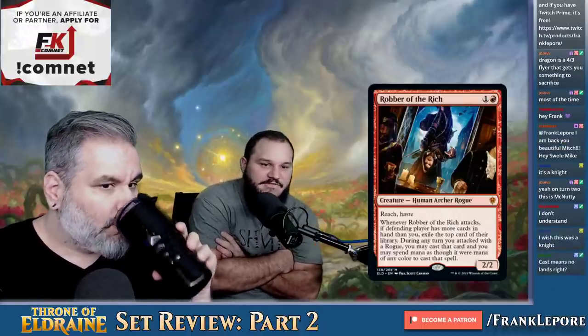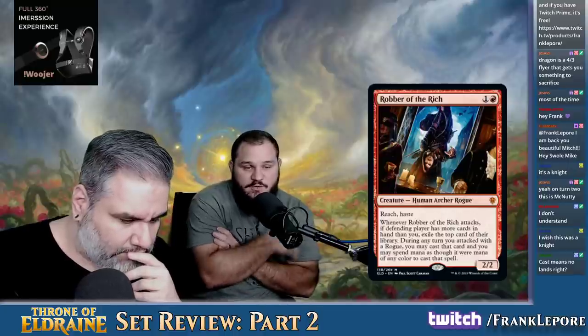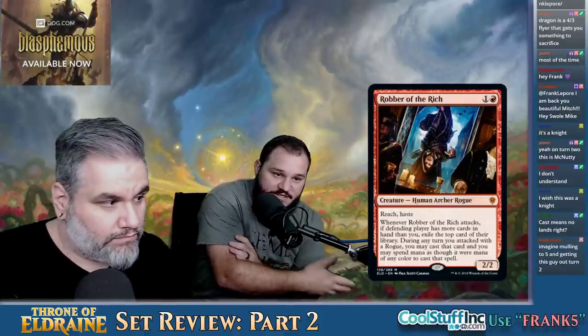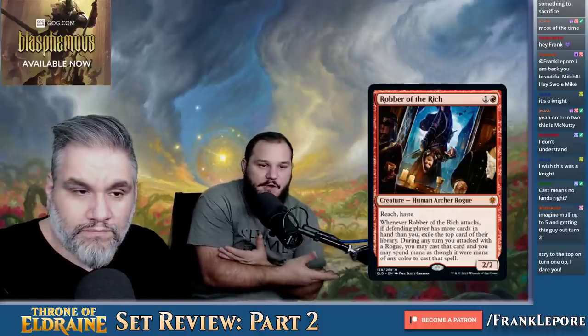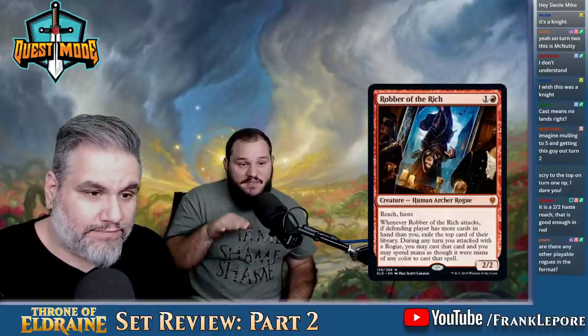On turn two, play a land and play this — I have five cards in hand, my opponent has six and one land tapped. I attack with this, they have more cards, so I exile the top card of their library. During my turn I can cast the exiled card or deal two damage and go to next turn. There are two exiled cards now with Robber of the Rich. It's not like Abbot of Keral Keep where you have to cast it right away — they stay there. You have to cast it on a turn you've attacked with a rogue. And even if this guy dies, on that turn you can still cast — so you can kamikaze it to cast a spell. The reach is interesting because he's Robin Hood — he's got bow and arrow.